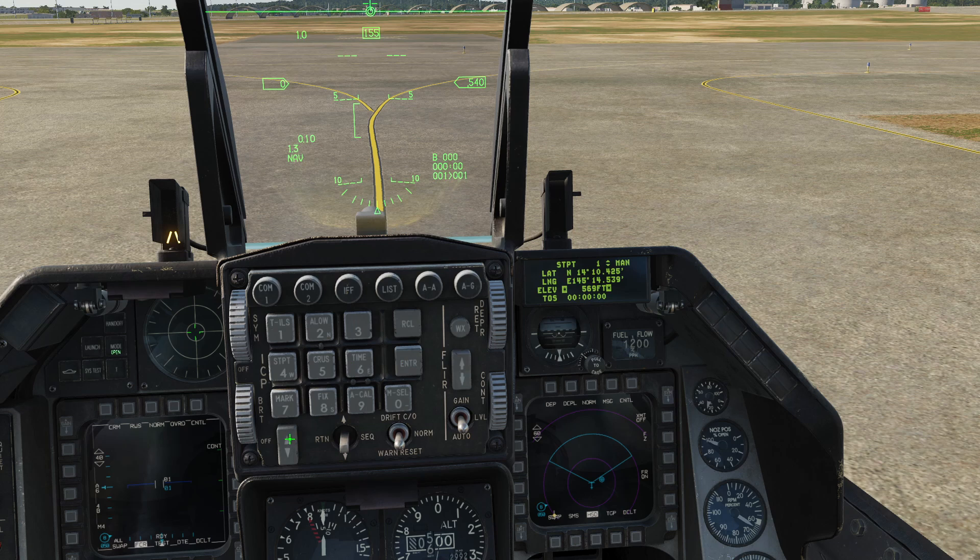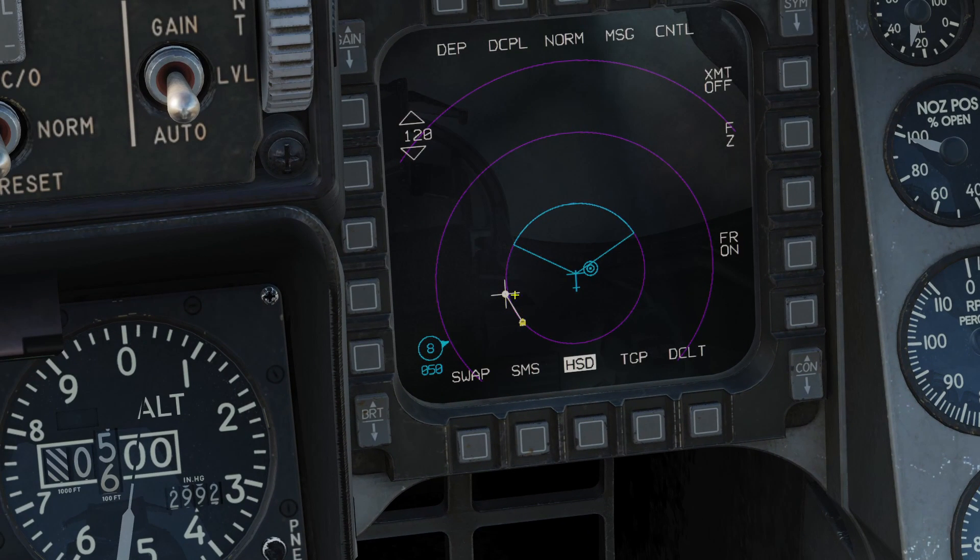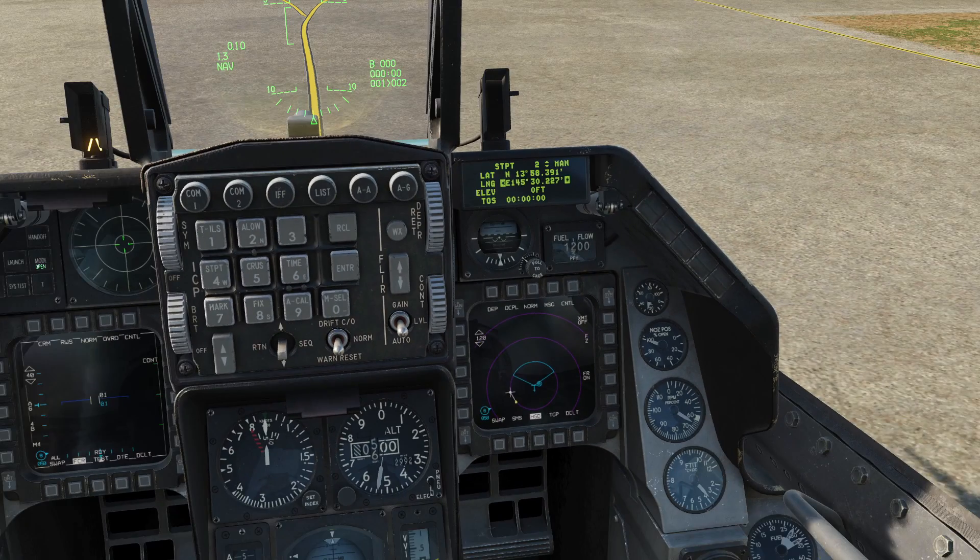Then we increment to select steer point 2, then North again: 1, 3, 5, 8, 3, 9, 1, Enter. East: 1, 4, 5, 3, 0, 2, 2, 7. And since it's a ship, we just leave the elevation to 0 feet. You can notice the white dot here and here, which means these are steer points, and this cross means that we are selecting this steer point — which in our case is the second steer point.